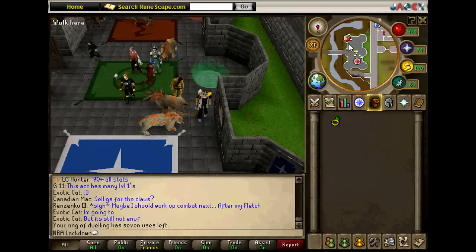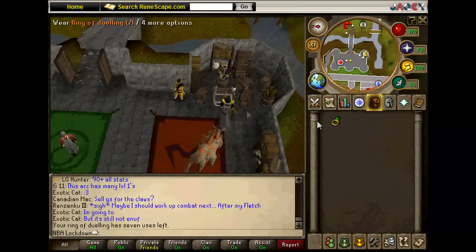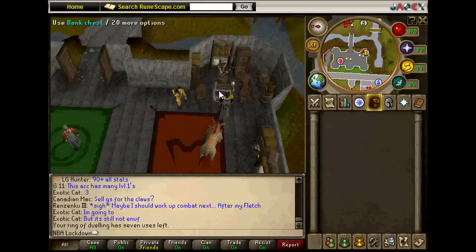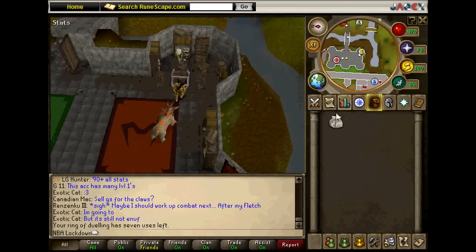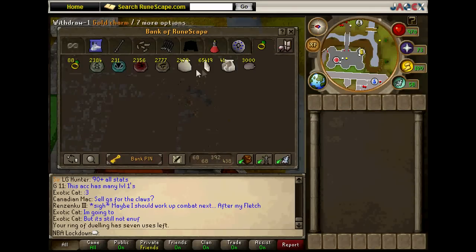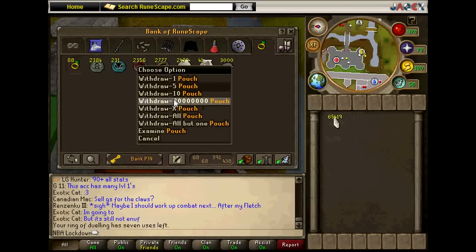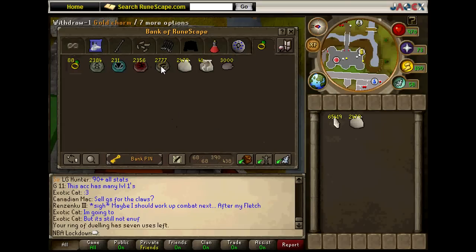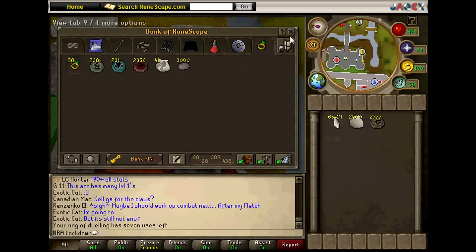When you get there, first make sure you wear the ring of dueling, then go to the bank. Take out your spirit kaya pouch and summon him. Go back to the bank and take out all your spirit shards, all your pouches, all your gold charms, and all the bird meat possible — which is 25 — in your inventory.